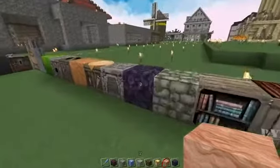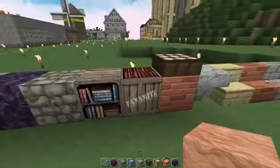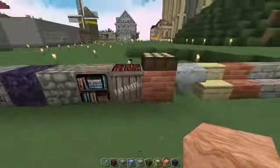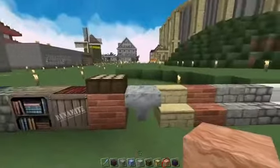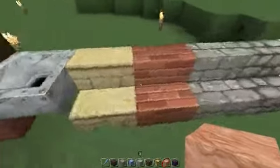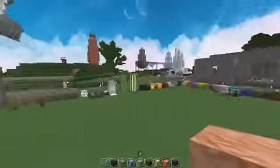We've got obsidian, mossy cobble, a bookcase, TNT — oh yeah! We have bricks, daylight sensor — that's not changed. We have a hopper, a variety of stairs, and a variety of half slabs.